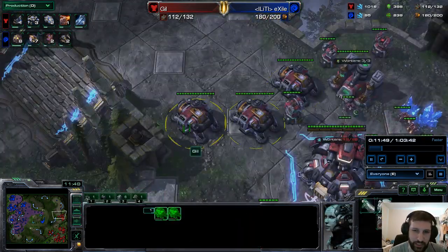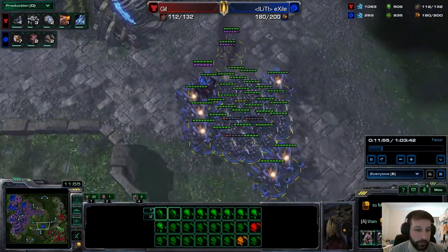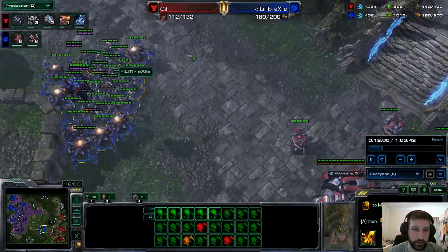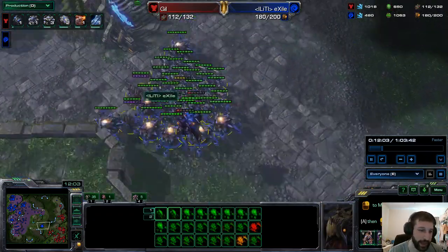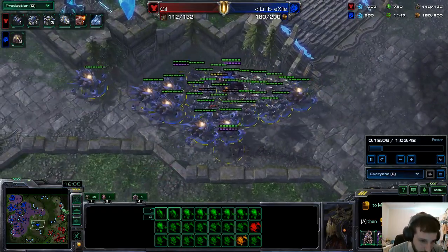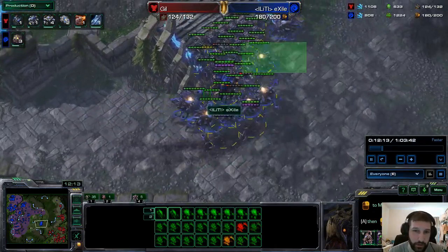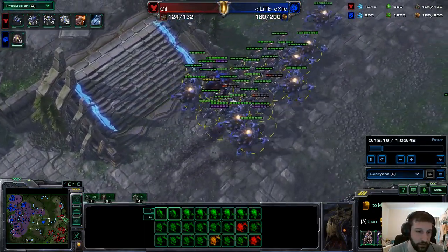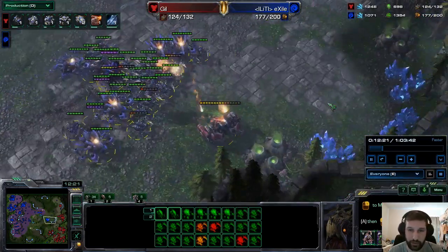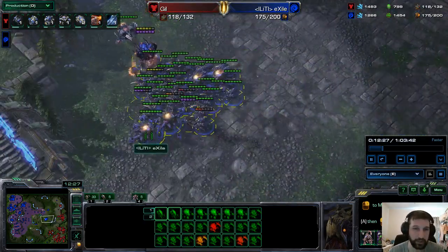Maybe I should do this more often. Obviously bio needs minerals more than mech, and a bio player that's playing well is usually super low on minerals throughout the game — they're floating gas. But in a longer game where a fifth or sixth base is taken, I think you can definitely work this in. It's only marginally more expensive — 25 more minerals — definitely worth it for the hit points. Another Thor goes down. You're talking about 20-25% more cost for over two times the return in terms of hit points.